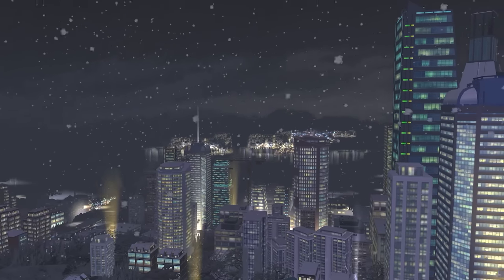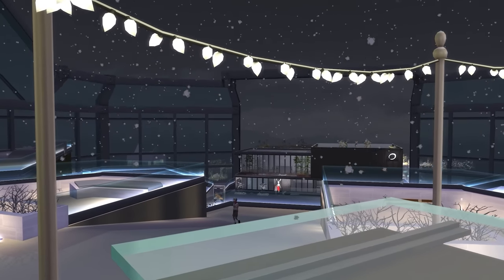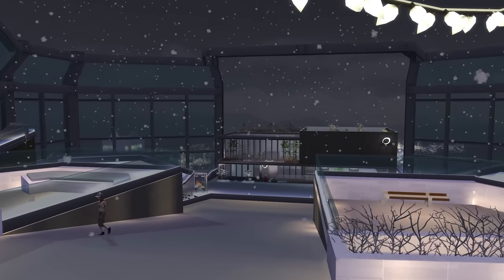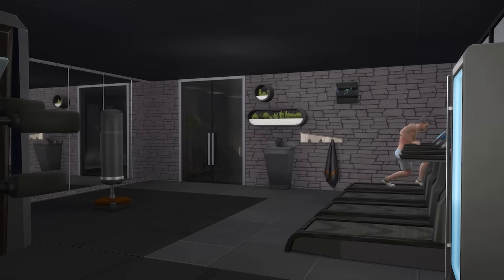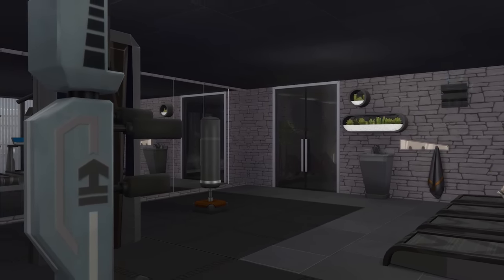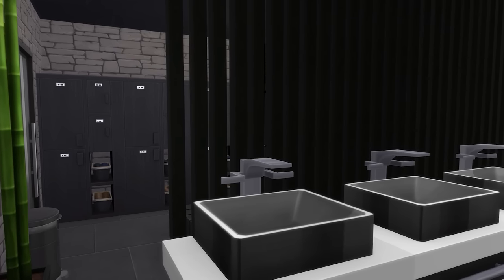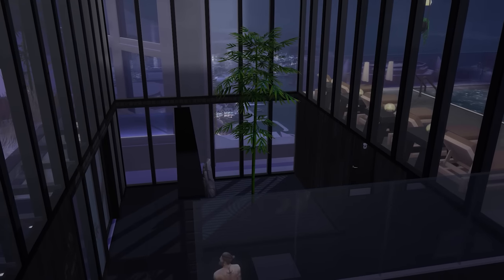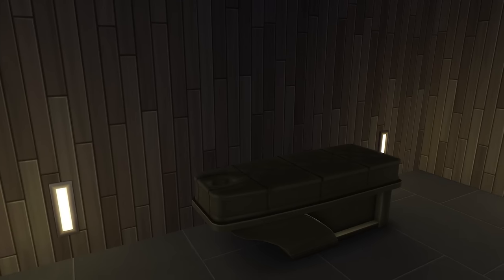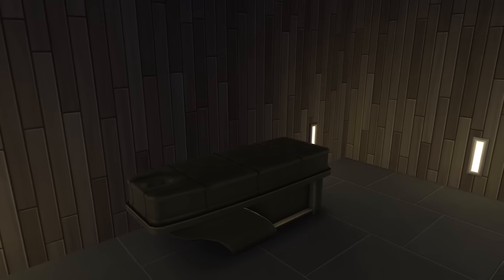Hello my darlings and welcome back. We are back in the Uptown District area, back at Gaia Health Spa and Gym today. Last time we finished off the basement area which included the gym, the indoor hot springs and also the changing rooms. Today we're going to be finishing off the whole build by furnishing up the reception area and all of the treatment rooms. So let's get to it.